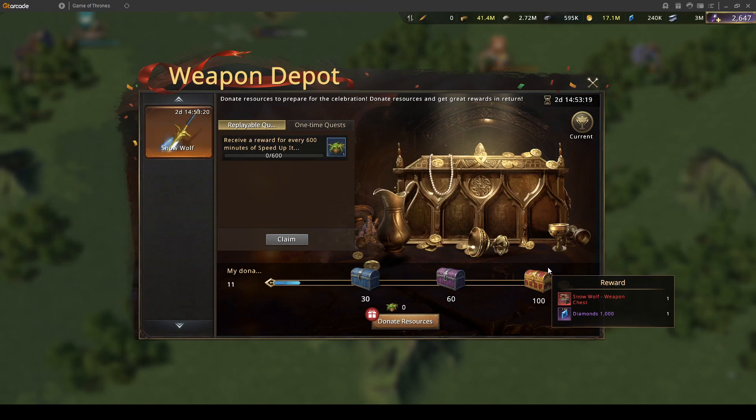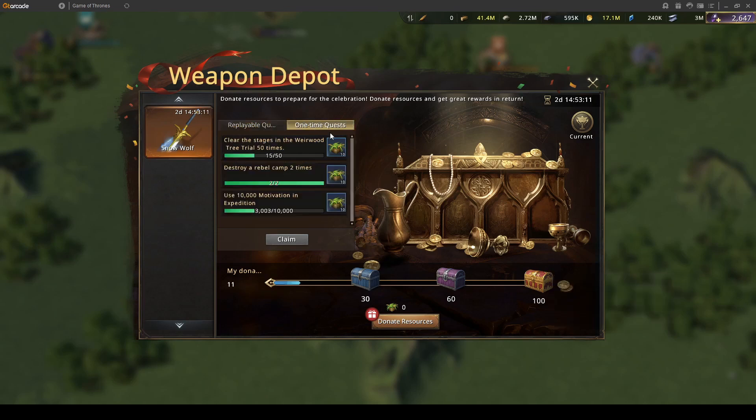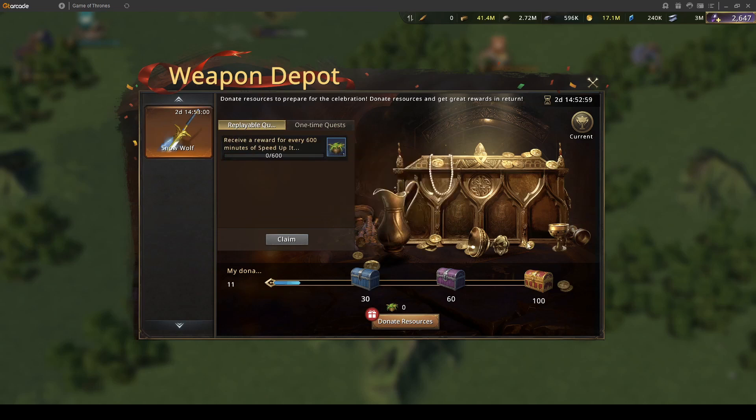This chest may contain a red ancient weapon for Robb Stark. Then we have one-time quests which, when you complete them, you cannot complete again, and each gives 10 supplies. We have three such quests, so if you do all three and reach 70 supplies total, you will get 100 points and receive a weapon chest.